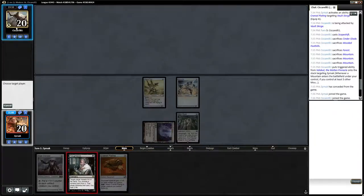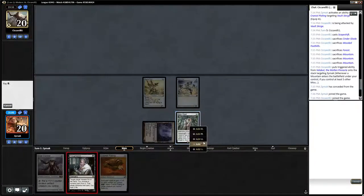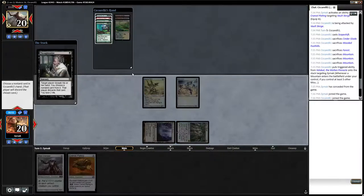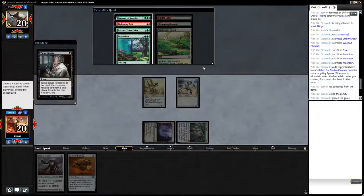Sometimes it's a shame to cast Thoughtseize on the early turns, but we're probably going to be mana constrained later since we only have two lands and have a lot of stuff we want to do with our mana. It's nicer to cast it on, like, turn four. Here they have an interesting hand: Bolt, Elder, Kruphix, and Scapeshift.